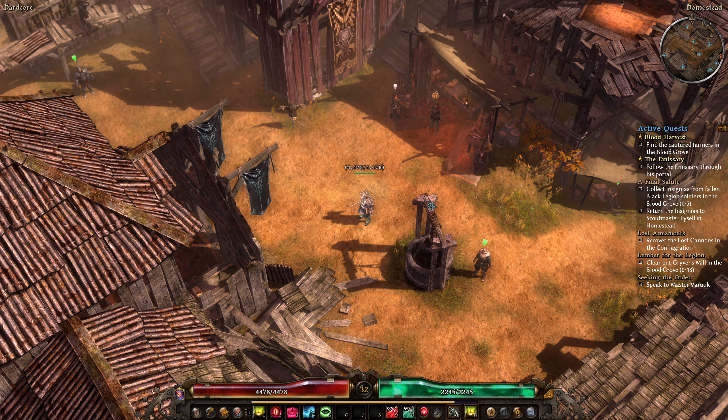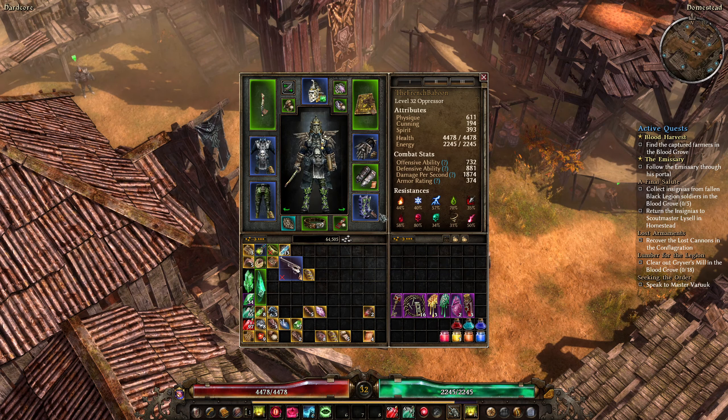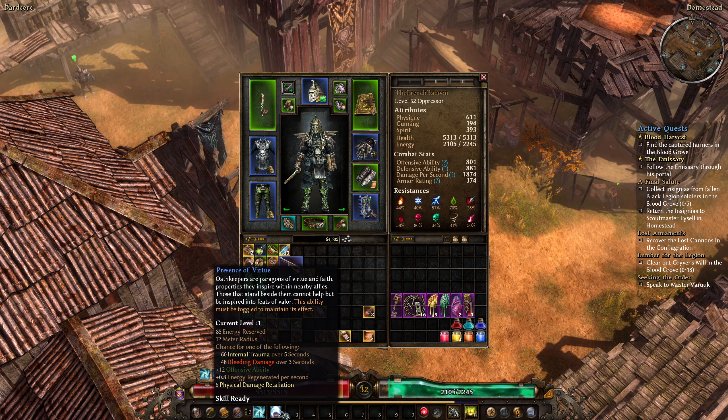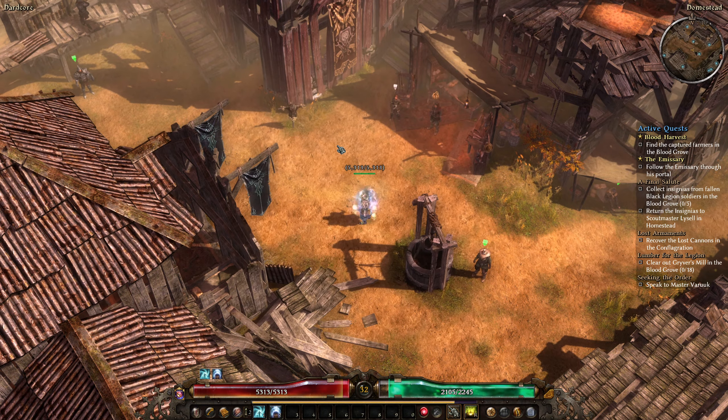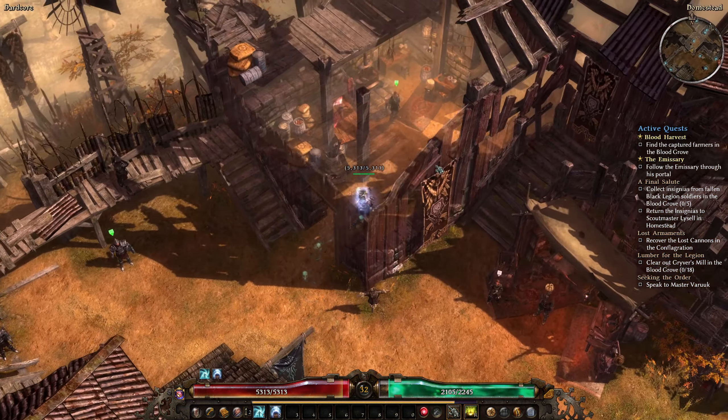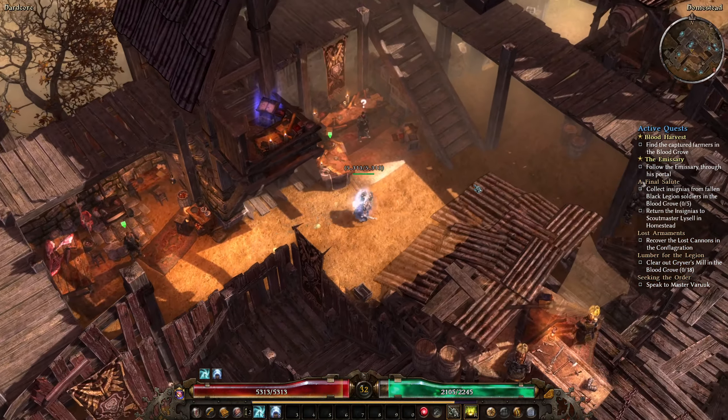Welcome back. Today we are going to explore the Conflagration and do the Lost Armaments quest. Honestly, I don't like this area - it is difficult and there are a lot of ether patches on the ground. Since we are playing hardcore, we will need to be extra careful. Think about the Conflagration as the Amalgation and Gruesome Harvest area cranked up to 11.